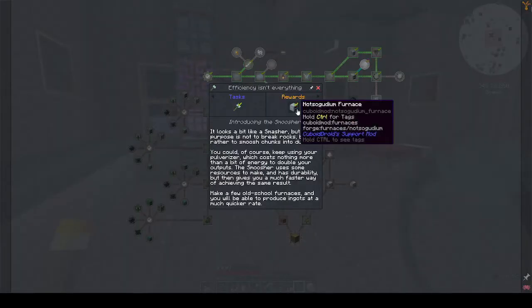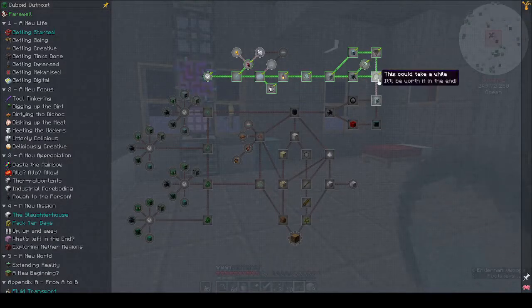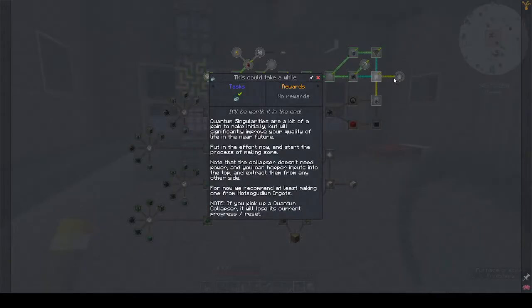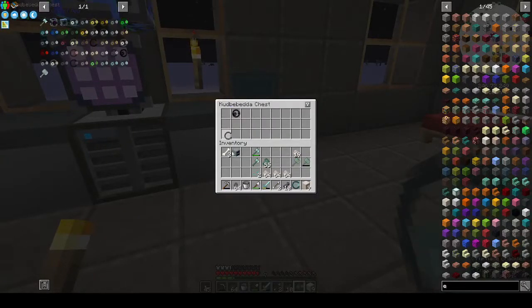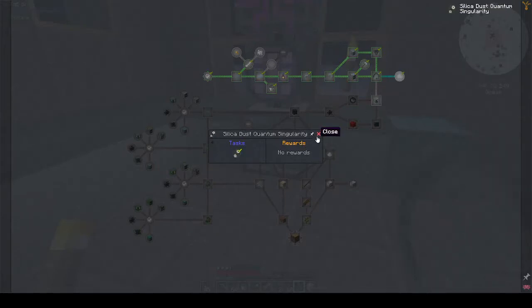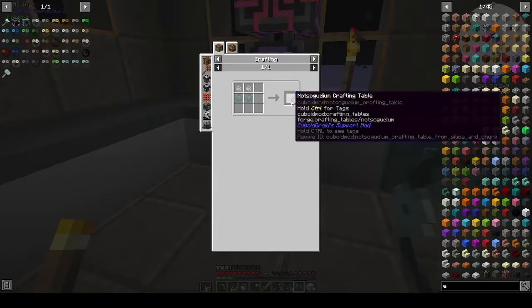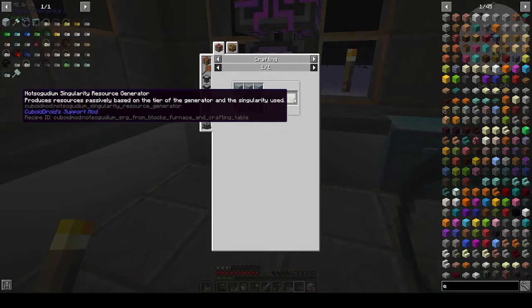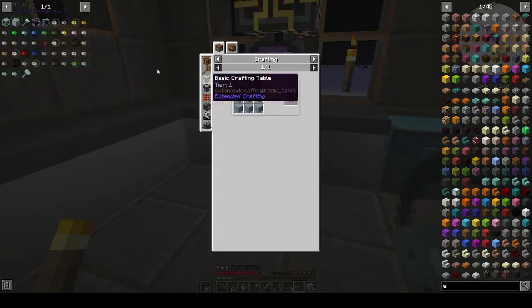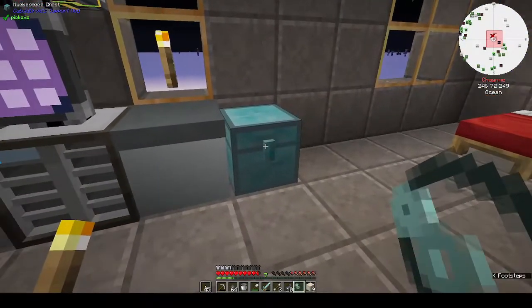It didn't take as long as we thought it would. Oh — you see that's what happens when you don't look at things — I forgot you get a furnace for that. We've got the silica dust singularity, so let's get that out of the chest. And now to make the Not-So-Goodium crafting table.